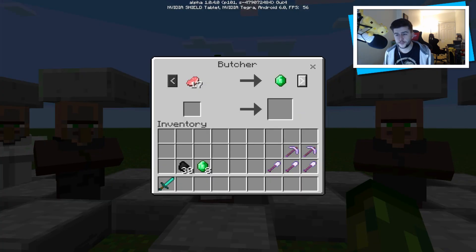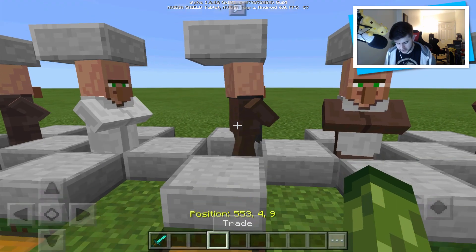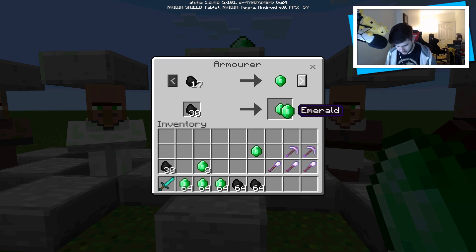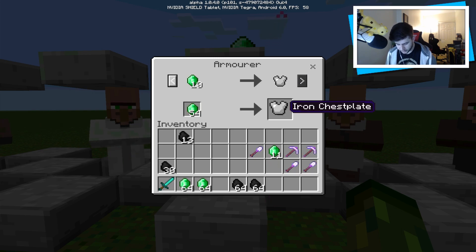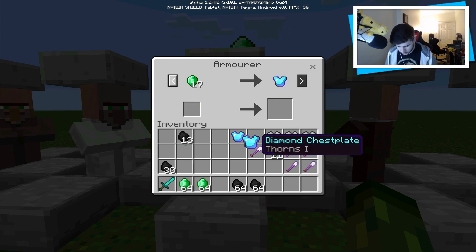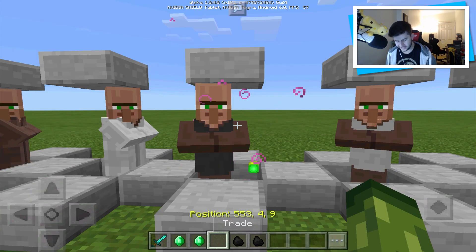This one is a butcher — offers food-related trades such as: if you give him pork chops and chicken, he will give you emeralds. Not the greatest of trades, but he's available. Then we've got the armourer — this is where you can gear up with all your good armor. This guy always wants coal and always wants emeralds. After a couple of trades he's offering diamond thorns armor — not the greatest. We'll buy two of these and see if he offers something better. Now he's offering chain-related armor. Not great.